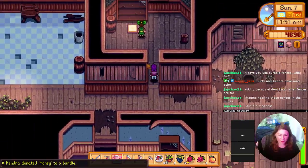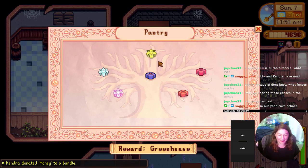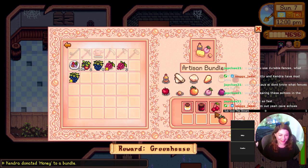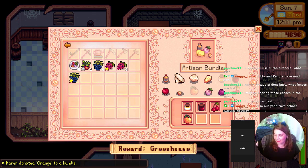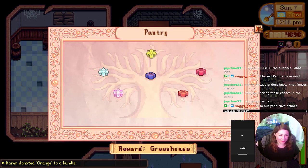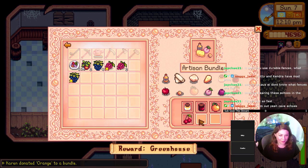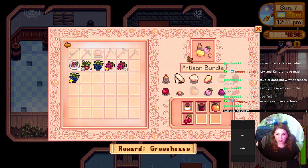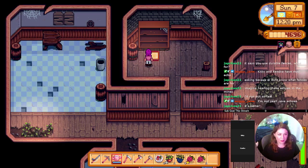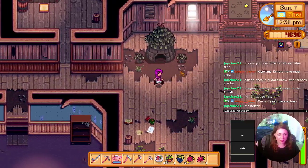I was trying to drop off this orange. Imagine hearing their echoes in the mines — I'd run so fast. I don't know if I fixed it. We just need two more things in the artisan bundle. It's better — okay, I did fix it! We had a super scuffed beginning, so you know.